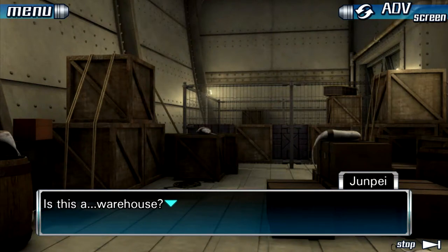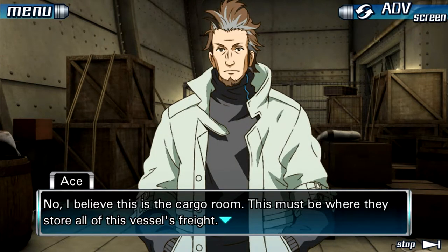Hello and welcome back to more 999: Nine Hours, Nine Persons, Nine Doors. Last episode we solved some puzzles in the Steam Engine Room, and today we'll be solving puzzles in the warehouse from Raiders of the Lost Ark, apparently. Actually, I believe this is the cargo room.